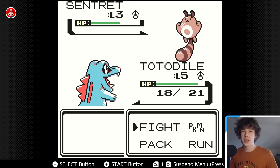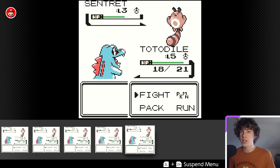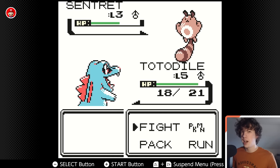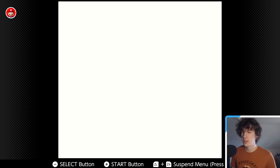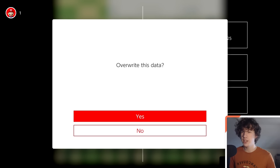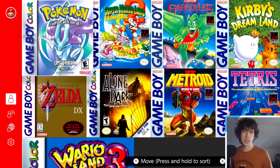One thing you can do — that they will definitely get rid of if these are officially playable — is hold ZL and ZR to bring up the rewind menu. This can be very broken: if you get a critical hit or hit confusion, you can just rewind and go back before it happened. There's no way they wouldn't patch that out for Pokemon games. You can also press ZL and ZR without holding to bring up a save state menu. That's about it for Gens 1 and 2 — let's move over to Gen 3.